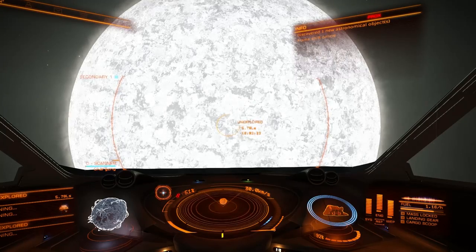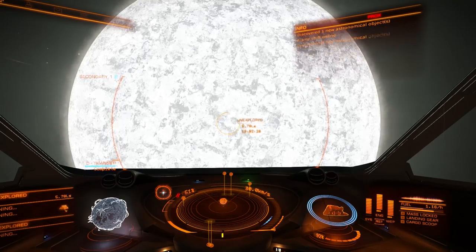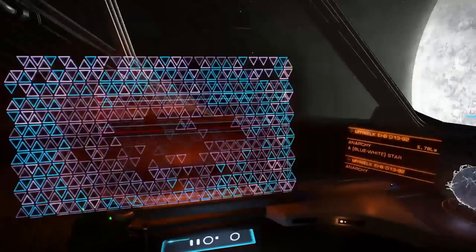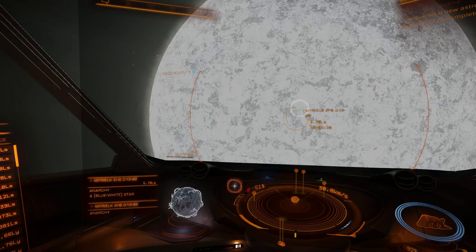Keep in mind that up till now the only ships I've flown for any length of time are the Sidewinder and Hauler. I tried the Cobra out but I didn't have enough to fit it properly, so I immediately resold it. I've just been in a Hauler all this time.